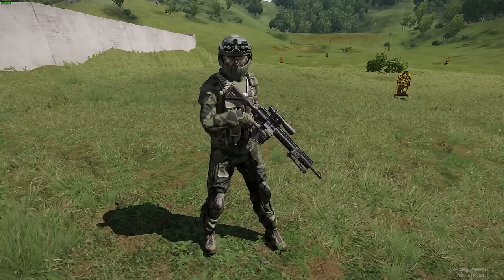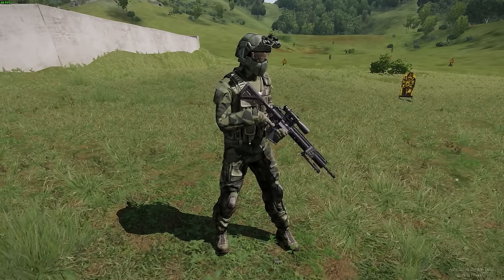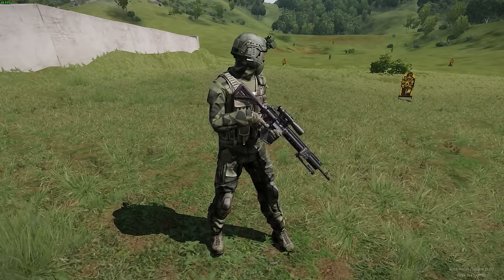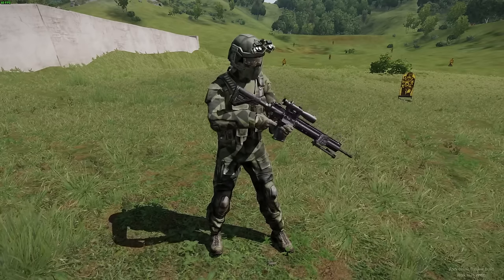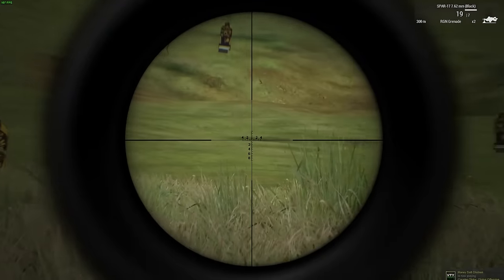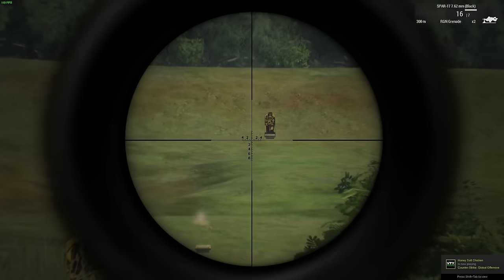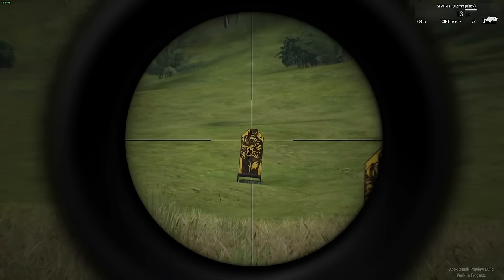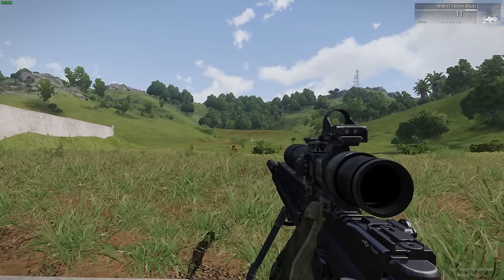Now to kick off, let's start with the SPAR-17, which is actually based on the real-world HK417. For those who haven't heard of it, the 417 is the DMR variant of the HK416, which is also being added with Apex as the SPAR-16. The reason this is important is that the 416 and 417 were both designed to be similar but more advanced versions of the US M4 carbine platform, which means they work in a very similar way and share features like select fire and a very fast reload.